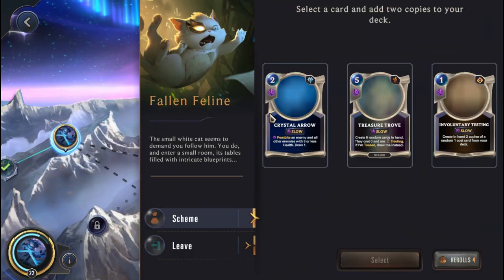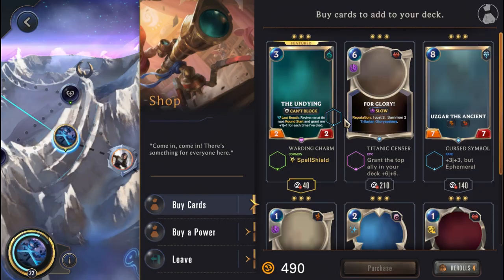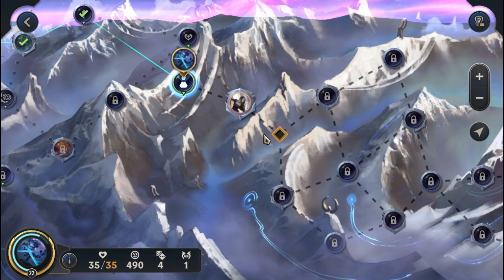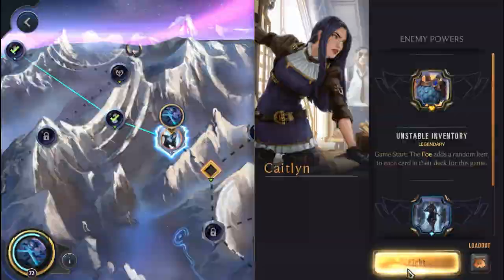These aren't that good cards — frostbite enemy and all other enemies with 3 or less health, draw 1; create 5 random cards in hand they cost 0; or create in hand 2 copies of a random 1-cost card from your deck. The Involuntary Testing could be decent — we'll pick that up. At the shop, Blade's Edge isn't great. We'll pick up an upgrade to the Undying with Spell Shield and leave everything else. Let's head to Caitlyn.